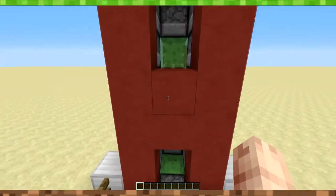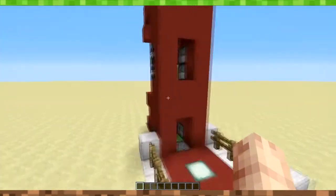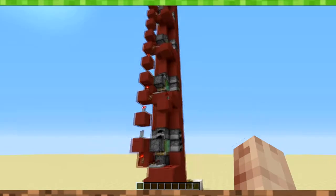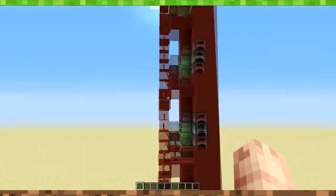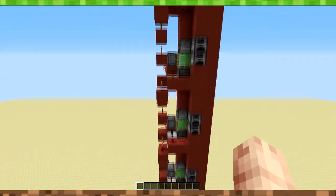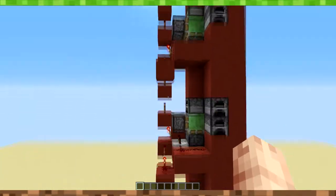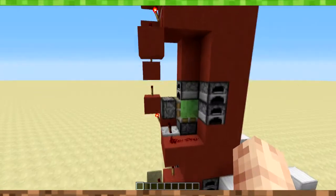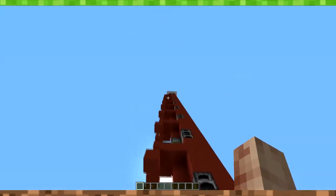Now the design is extraordinarily simple. If we take a look here, you can see there is not much redstone used and the pattern just repeats itself all the way to the top. Basically what you have to do is just make one pattern at the bottom and then keep repeating it until you get to your desired height.